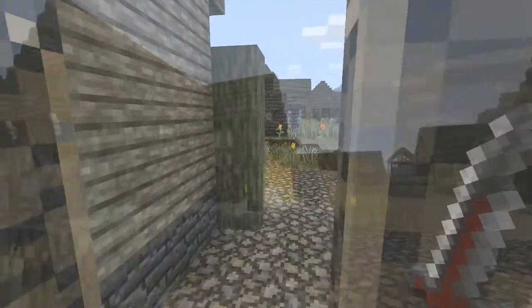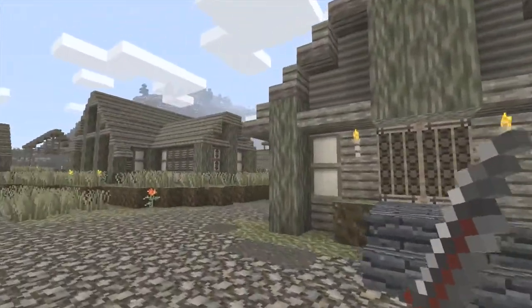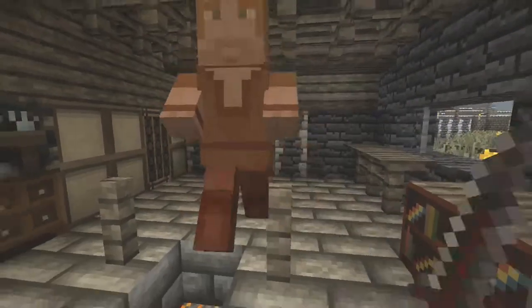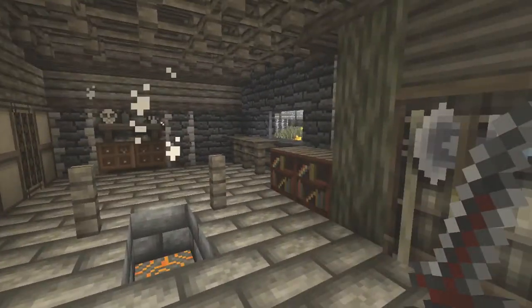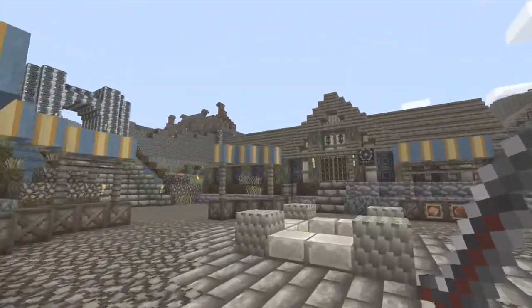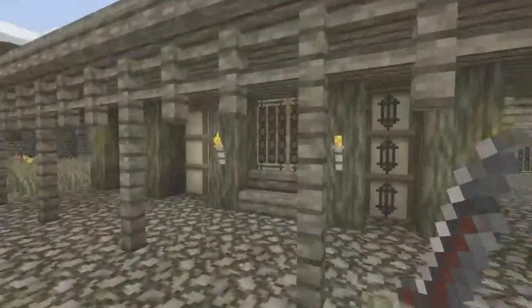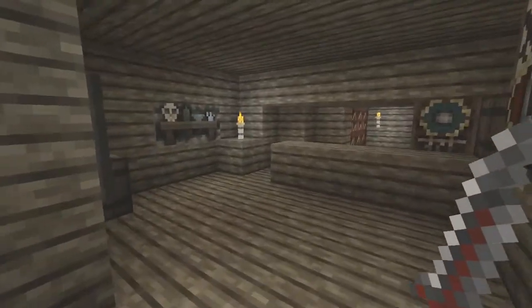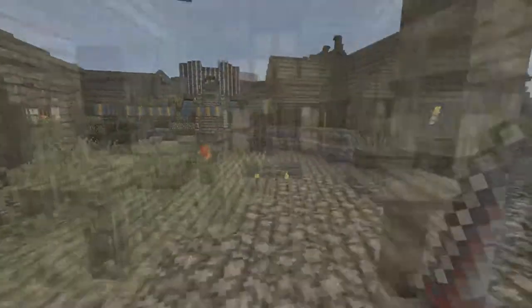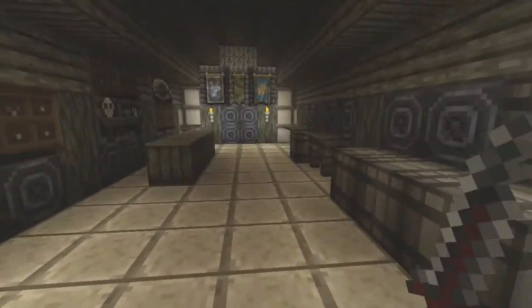They knocked it out of the park with this one and with the Halo mashup, and I really hope that they release more. I'm pretty creative in my Minecraft world, but I'm not lovingly trying to recreate worlds in other video games brick for brick like they are here. So the fact that they're releasing them for us to just go nuts in and play with, and then have the texture pack for when we want to do our own Skyrim stuff — big props to Mojang and 4J for creating this and releasing it. It's just an awesome setup.